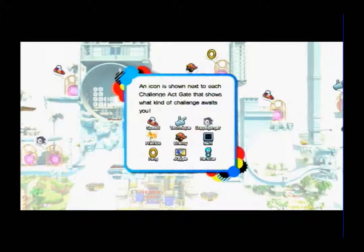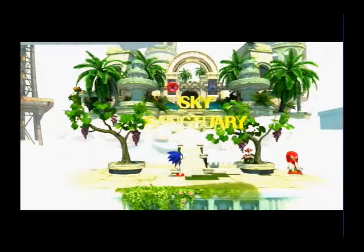For the sneakers icon, it's a time trial. The hand is a technique challenge. The doppelganger is where you have to race a ghost version — more of a time trial. Friends is where you use your friends to help complete a challenge. Kill a number of enemies. Hold a certain item for a certain amount of time. Collect enough rings. Juggle a signpost. And rescue some flickies.